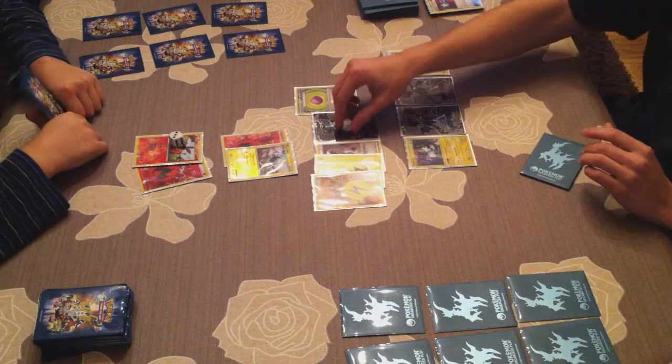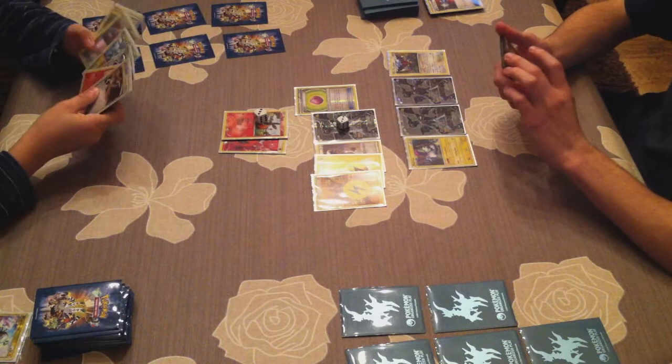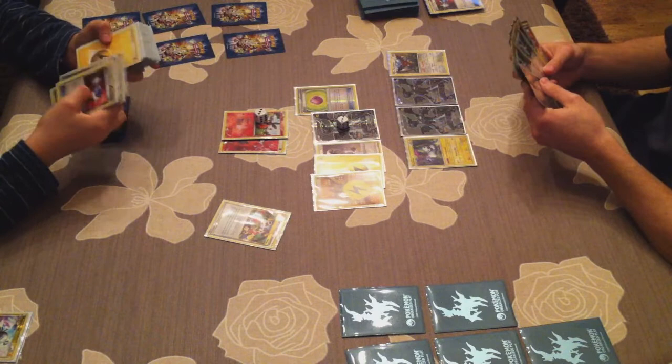Due to Eviolite, if I use Bolt Strike I only deal 20 damage to myself, which means there'll be lots of Bolt Strikes coming — prize after prize — because only dealing 20 damage to yourself is way better than dealing 40 damage to yourself. That's why Eviolite is one of the good tool cards out there at the moment. We have Rocky Helmet and Eviolite — both tool cards, really awesome. Test them out and I'm sure you'll like them.